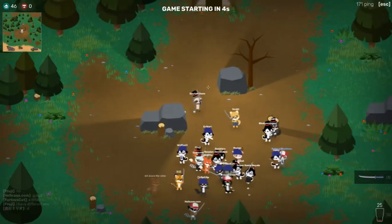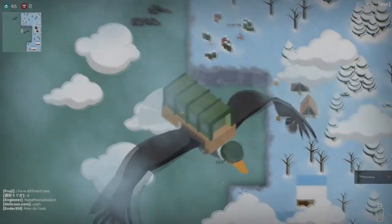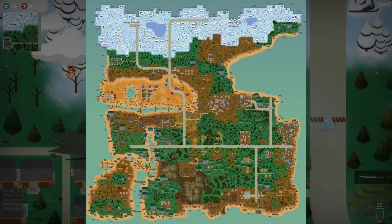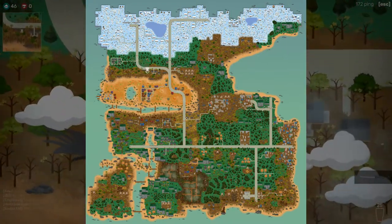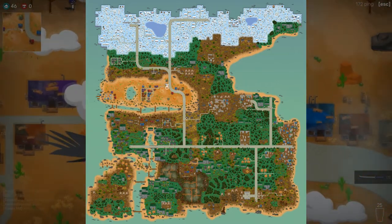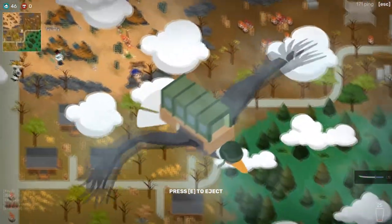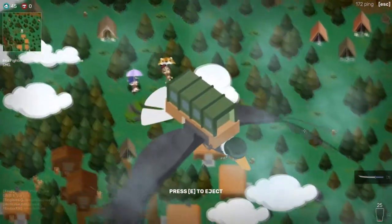Look at all these players just hanging out. You can use cover and such — it's kind of like Project Zomboid, which is what it reminds me of immediately. As usual, you fly in on your trusty... I guess it's an eagle this time. Usually it's a plane or helicopter, but I guess we can stick with eagle. The map is fucking gigantic as far as I can tell.